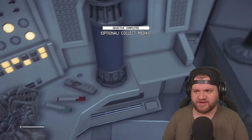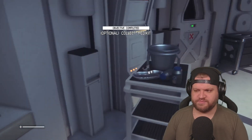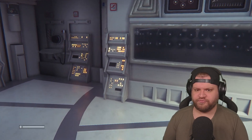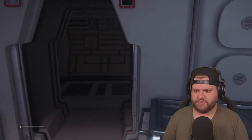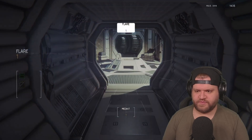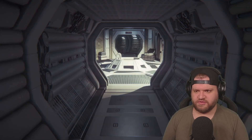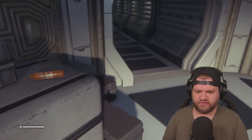There's the facehugger — optional. Collect med kit. Cool, what else do I need? So is this like the untold story of what happens to Dallas when he goes into the shaft? One med kit — look at that, we're well on our way.